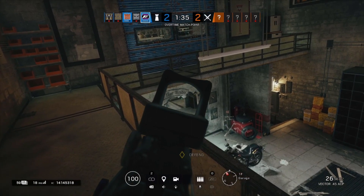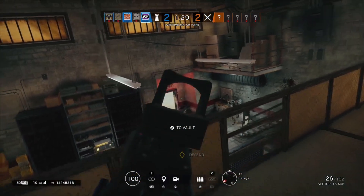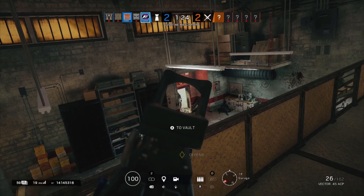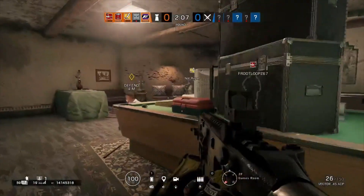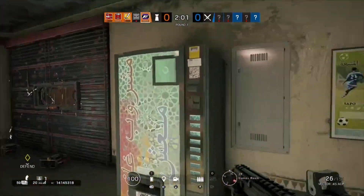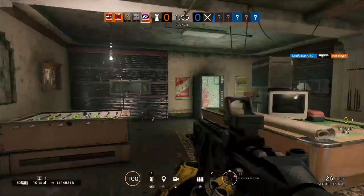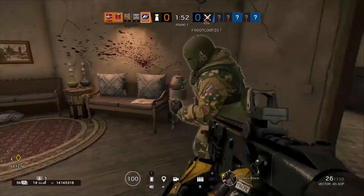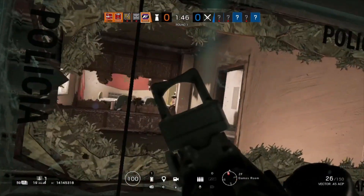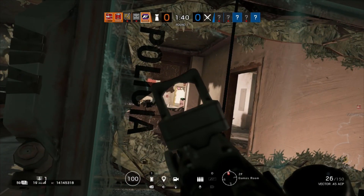Diving into the operator strategies, there is a straightforward answer: you should be anchoring with Mira. There are no second questions about this. She's not Doc or Rook — they're also three-armor but have access to the ACOG. Mira has an anchoring weapon and is an anchoring operator. You should stay on objective and use your Mirrors. Don't just put them down and leave a teammate to watch them — use your Mirrors yourself, and make use of your gadget. If you're going to play Mira, you should be playing site. Play the objective; it is a simple suggestion and you need to be doing it.